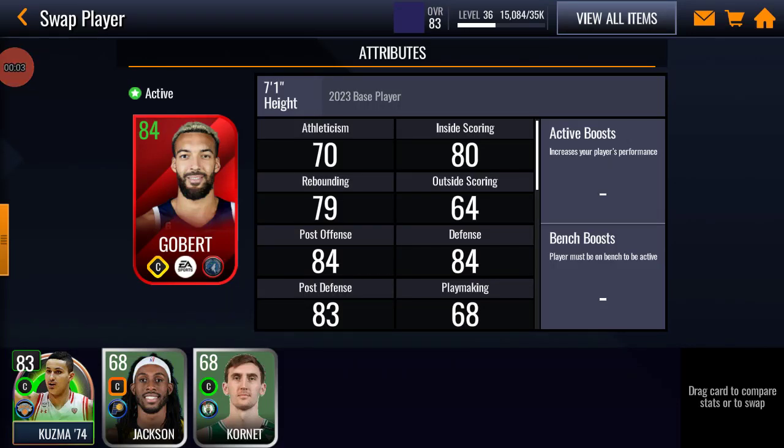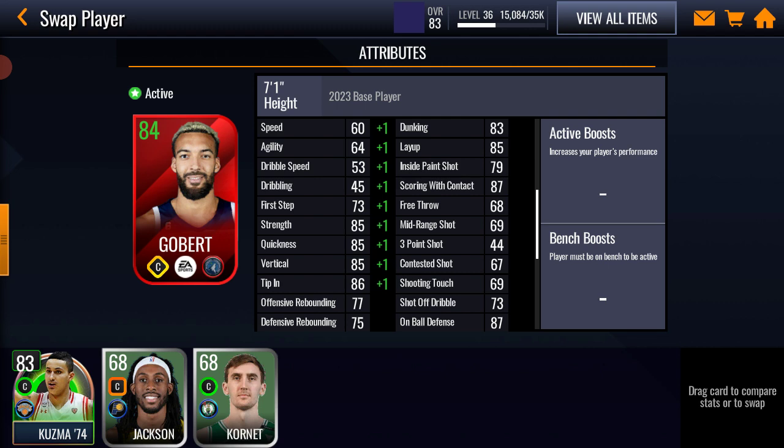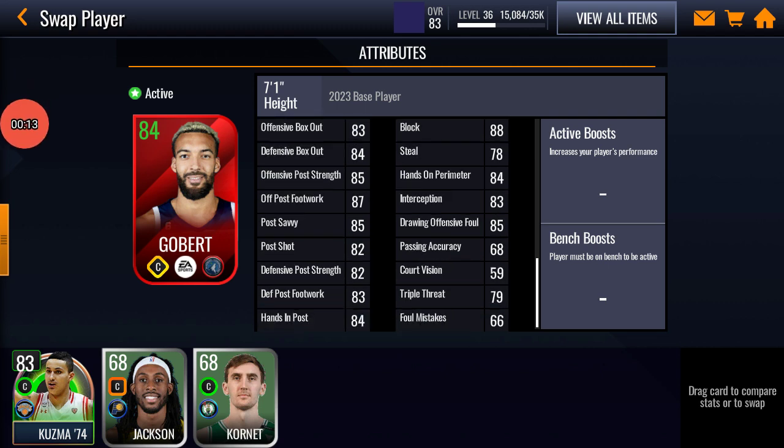Hey guys, welcome back to JV on the camera. This gameplay is going to be about this 84 overall Rudy Goldberg, 7-foot-1 center. Pause the video to see the stats. Now let's get into this season gameplay.